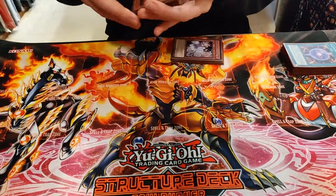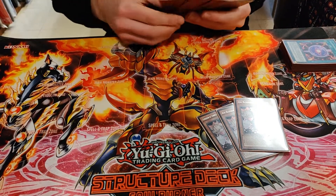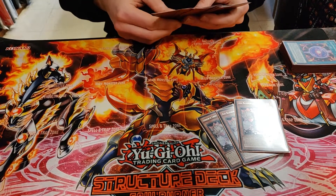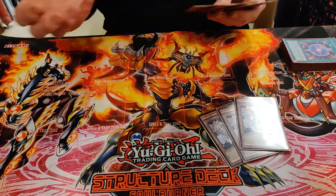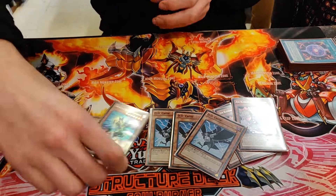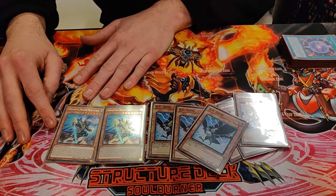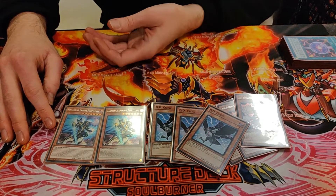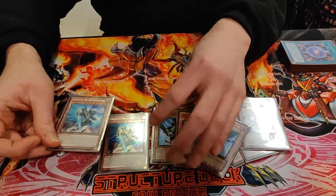That's a solid engine. Hand traps: triple Ash Blossom — not that great against all decks, but still, it's a fire monster, you can recover it, you can use it to link away. Triple DD Crow, best hand trap at the moment. And double Fantasme — these were added because we lost so much against Eldlich, and it helps countering Necromaster, except if they have the trap.